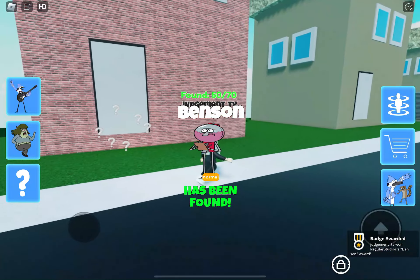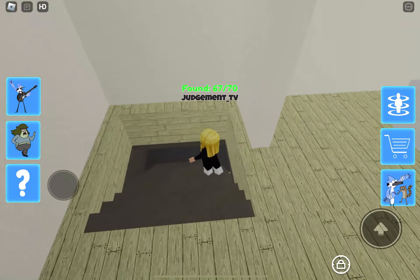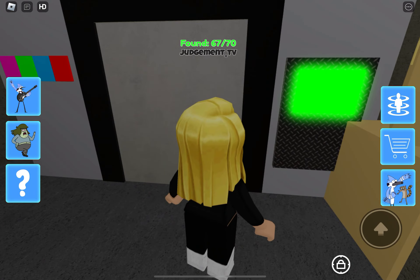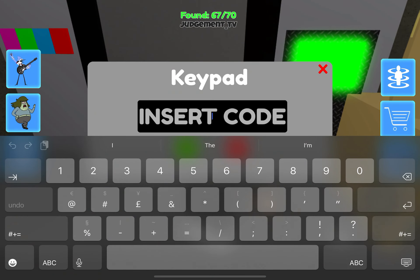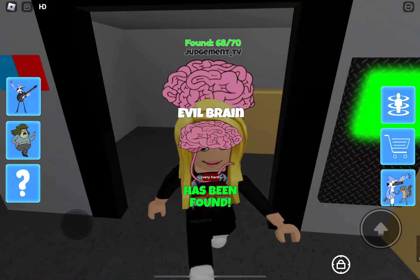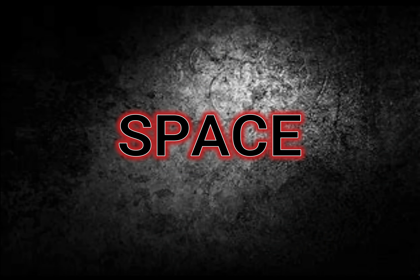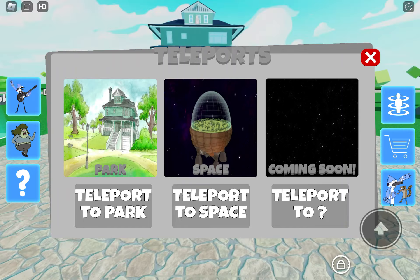We have Benson, which looks like a kind of walking cocktail fishbowl. Then going back into the original house in the centre of the park, we can insert the code — and the code is 6257. So now we have finished off this map and we're going to teleport to space, and it looks like we've got another map coming soon.